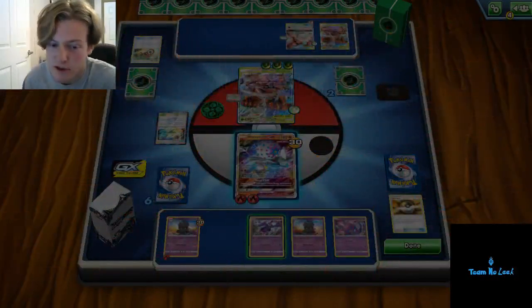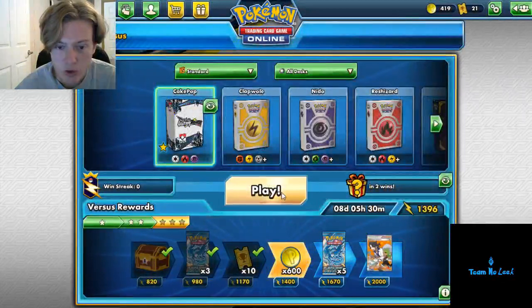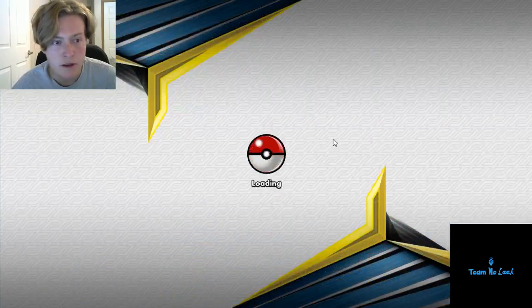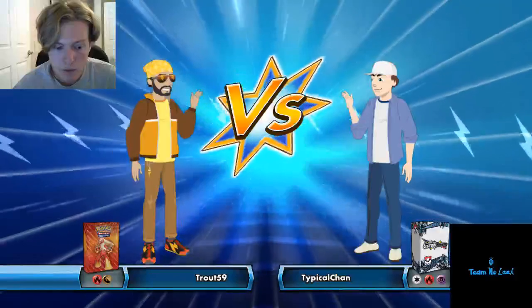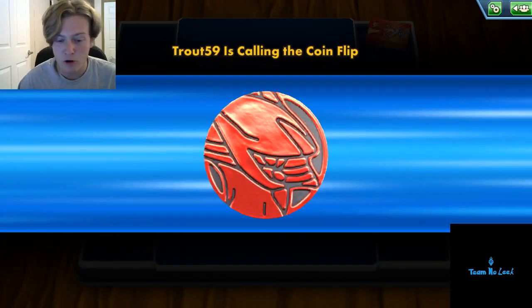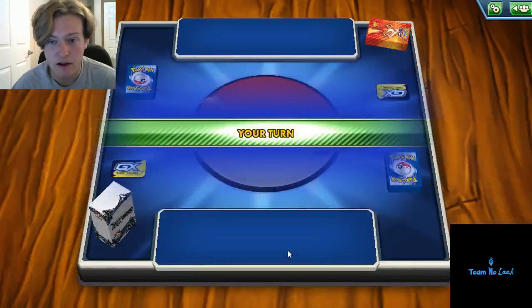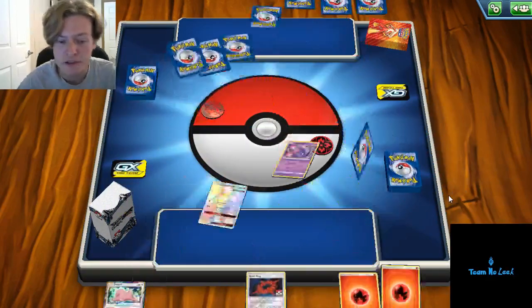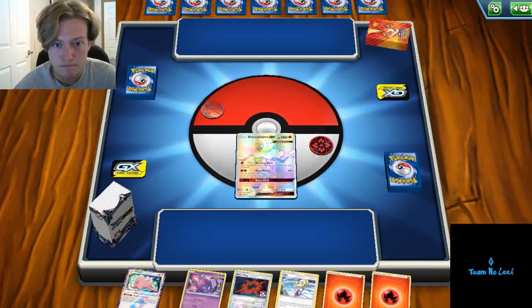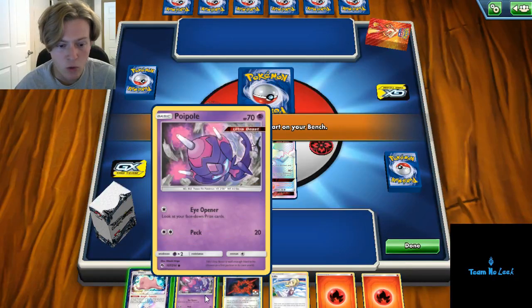I'm sure I made a couple misplays there. There was a time I could have used that Beast String but neglected to, thinking he would stay poisoned. Not too experienced with the deck. We'll go ahead and give it another one — Fire and Dragon-type. I assume that Dragon-type is just going to be that Turtonator card. Looks like we're going to be playing some sort of Fire deck. In my experience testing this deck, I haven't actually gotten a chance to play against Reshizard yet. Beautiful hand here. Against the Baby Blacephalon deck I have had quite a bit of success.